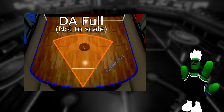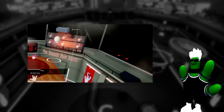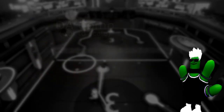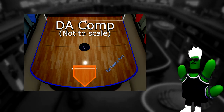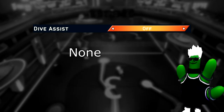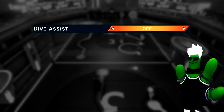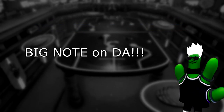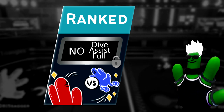Dive assist full basically has the distance to lock on diagonally across almost your whole side of the court. Air dives off super jumps early on in the game's life were a huge part of the gameplay at the top level. Dive assist competitive is basically a baseball home plate-shaped pentagon that has a lot less distance than dive assist full. Dive assist off means there is no dive assist — none. I'm a strong supporter of this one, and it's what I've played on since it was implemented. When your journey brings you to the competitive queue, you will be forced to a max setting of DA competitive.